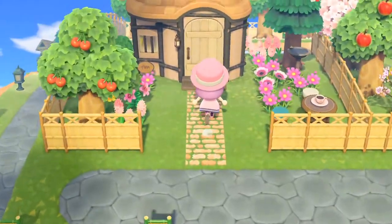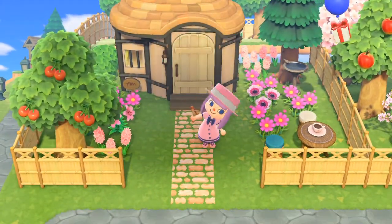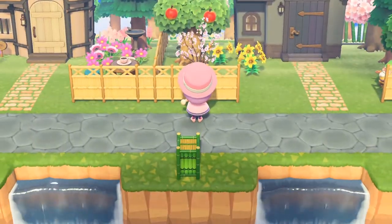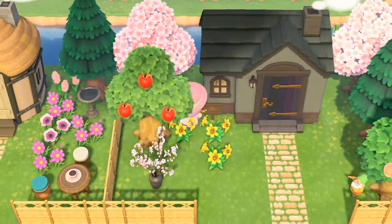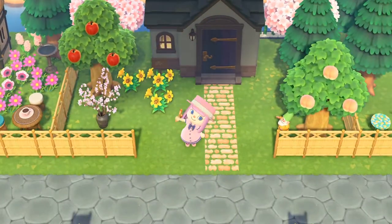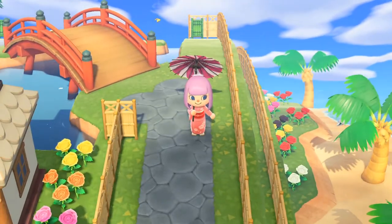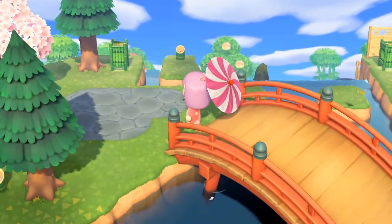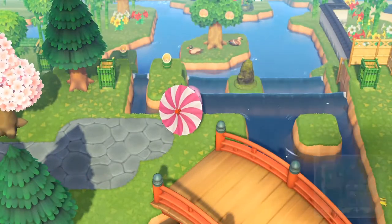This is Bon Bon's house — she's got lots of pink. Just a minute, you guys — I have to get this balloon. I just can't ignore that. Oh well, it disappeared. We're heading over — yeah, there's a nice view. There's a waterfall — it's like a double waterfall.